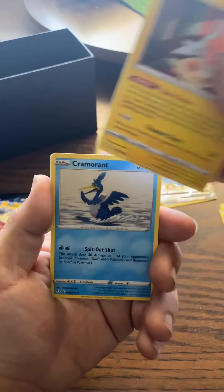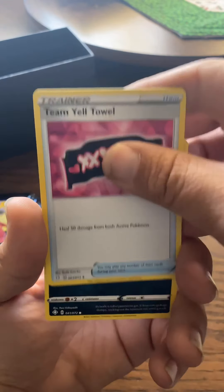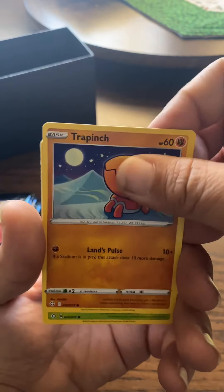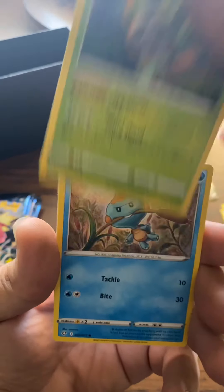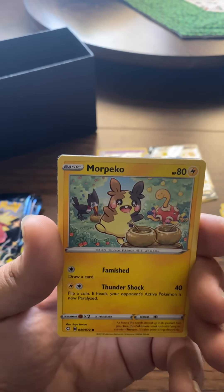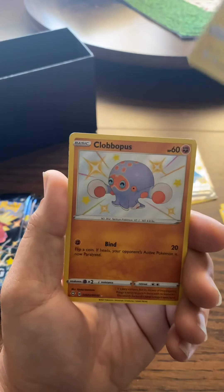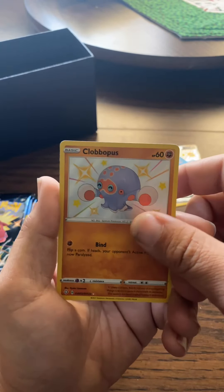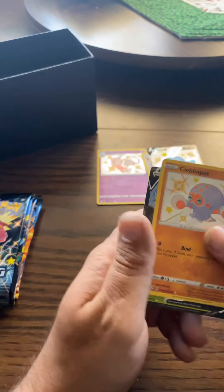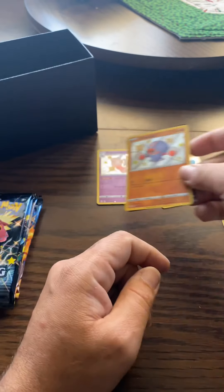Energy, Rotom, Cramorant, Team Yell, Cufant, Trapinch, Rowlet, Tewton, Morpeko — speak of the devil — Cloverpus shiny, and a Delmise V. Awesome, I like the shiny Cloverpus, it's very cute.